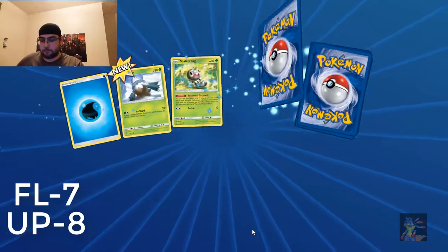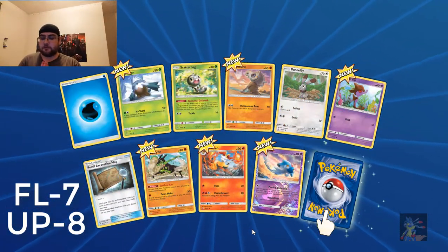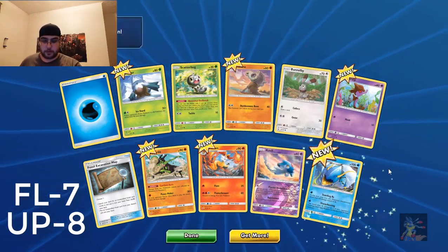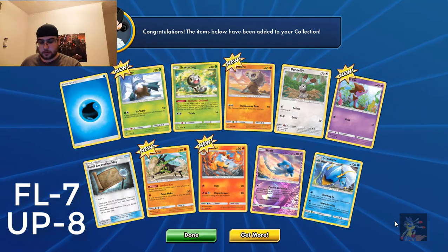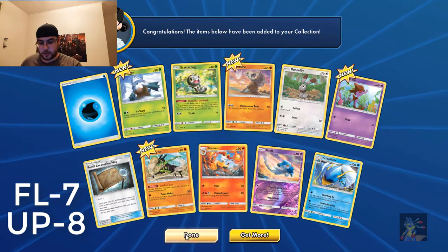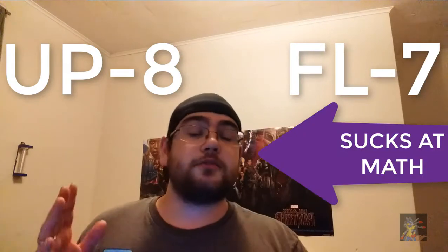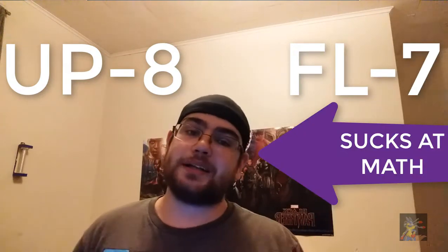Alright, last pack. Give me some fire, please. I would love to go out with a bang. Okay, come on. All right, so that was it. Final tally was seven for Ultra Prism and eight for Forbidden Light. Forbidden Light wins.